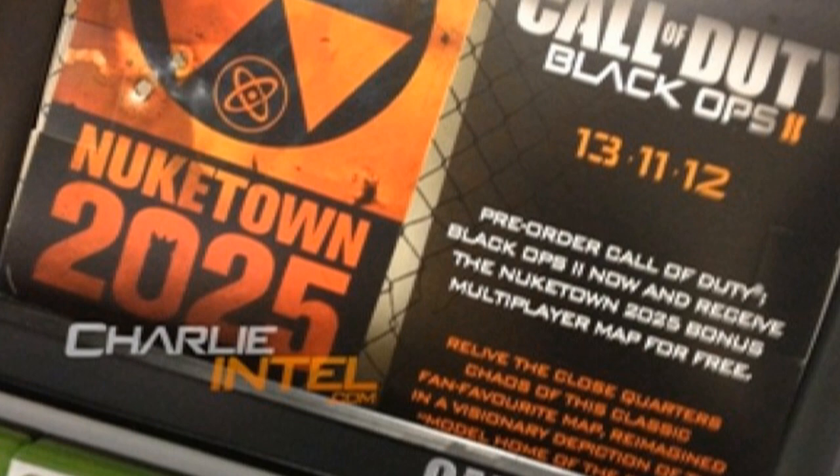You know how cool that would be to pre-order a game for a homeless man and just be like, 'Yo dude, happy birthday.' But then the thing is, how is a dude going to play it? Anyway, it says: 'Relive the close quarters chaos of the classic fan favorite map reimagined in a visionary depiction of the model home of the future.' That was me butchering a paragraph that I can barely see right now. I apologize for that.